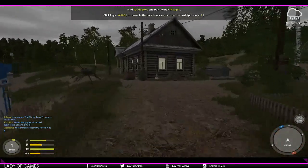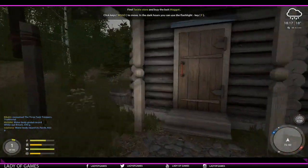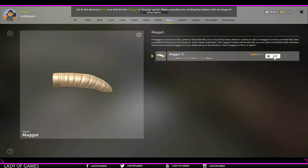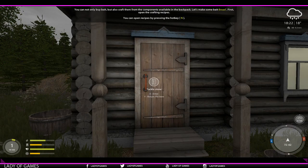So we'll just walk over to the tackle store. WASD again. If you do not have enough light, press E, and go to baits. Grab that one and hit buy. Now we also have maggots that we can use.